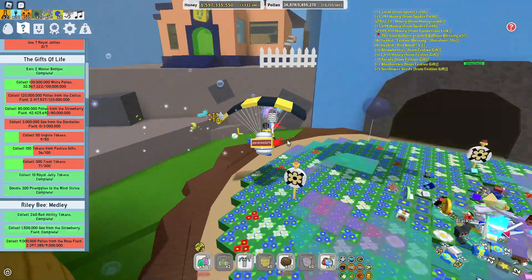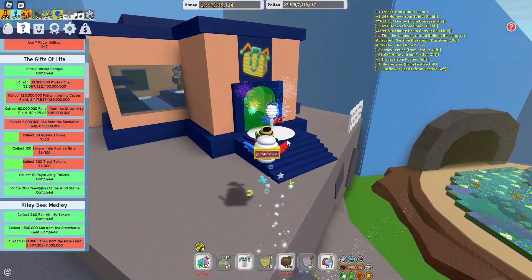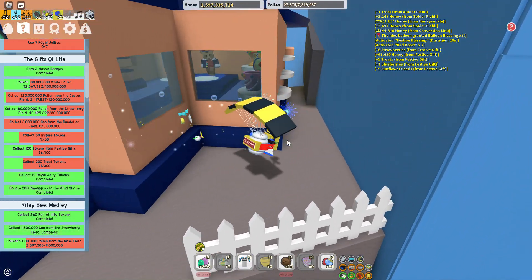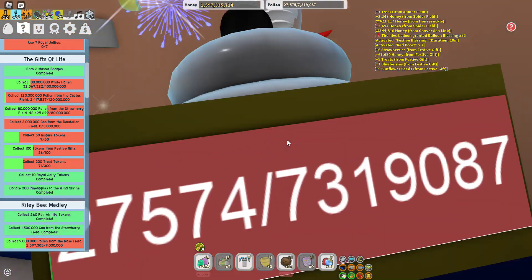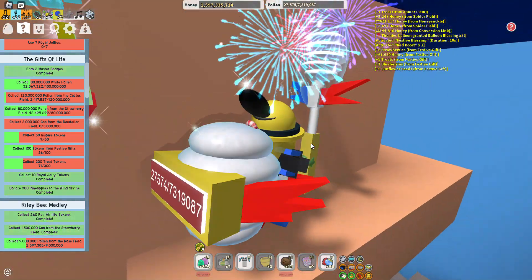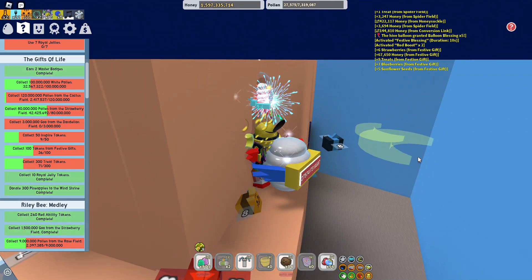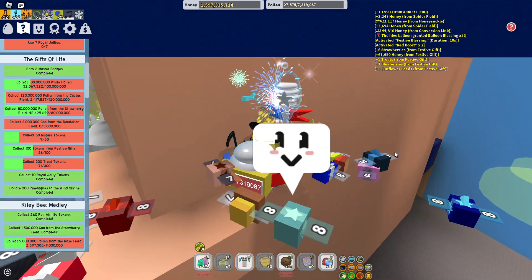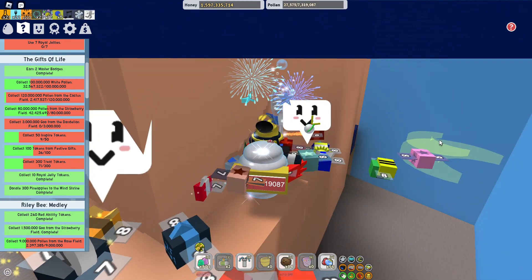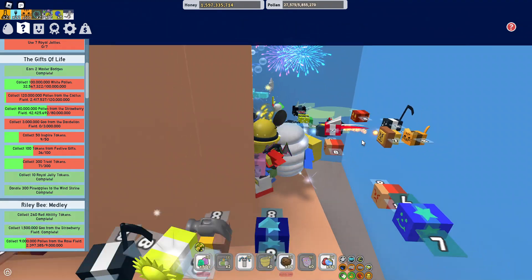So one of the star jellies is over in the 10B area by the Dapper Bear shop. You don't need nice footwear and headwear in order to get here. At nighttime it'll be easier to get to the star jelly because you can jump on those moon platforms right over there, but I found an exploit.